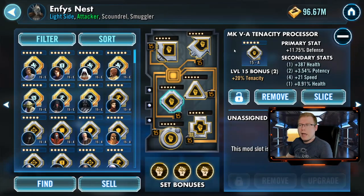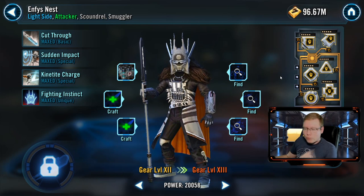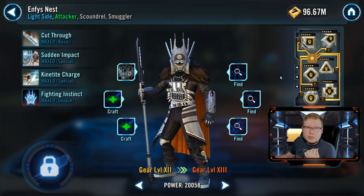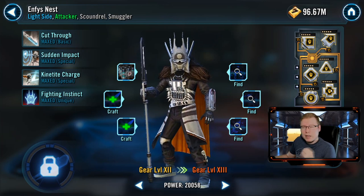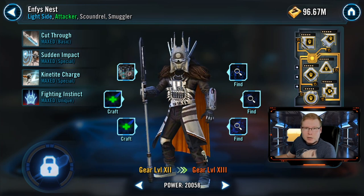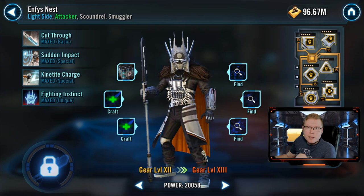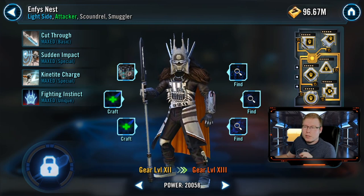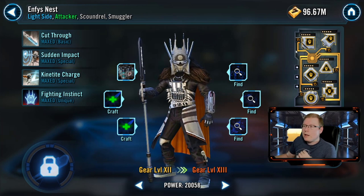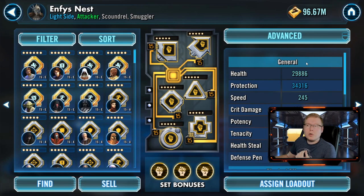Let's hop over and take a look at Enmity Nest. The first thing you'll notice is I have a full tenacity set on this character — this is probably 100% the way to go. Because of the way her kit works, with retribution coming in, you're going to want to make sure you're not getting hit with debuffs, particularly daze. Getting dazed with this character is going to ruin some of the solo abilities that you have.